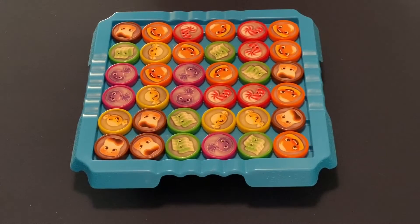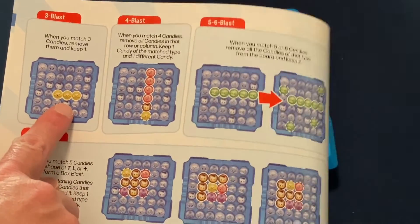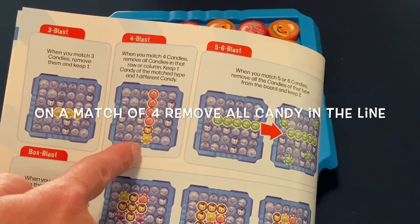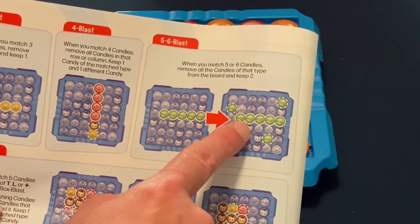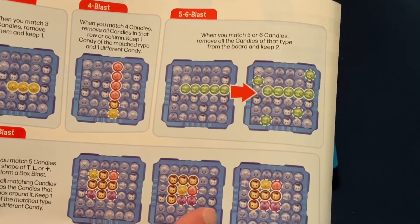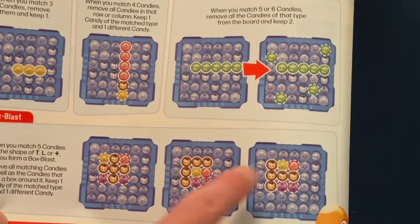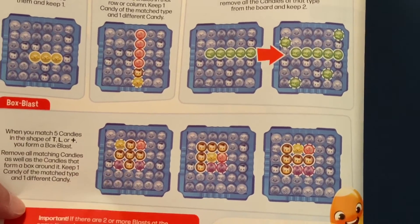The different kinds of matches are highlighted in the rulebook. A match of three lets you remove those three and keep one. A match of four lets you keep one matching and one of a different kind. A match of five or six lets you remove all of that color from the board and keep two. There are also three special box blast matches — a plus sign, an L shape, and a T shape — where you remove all nine candies in that box and keep one matching and one of a different kind.